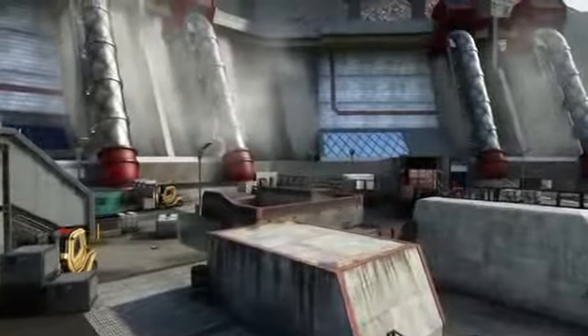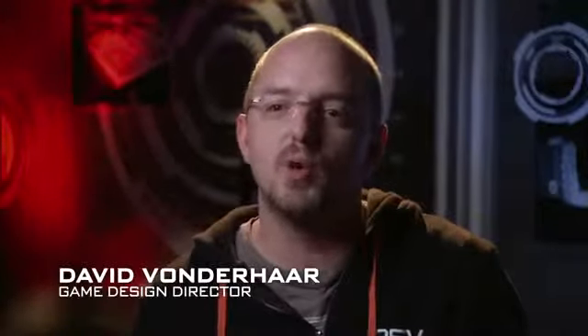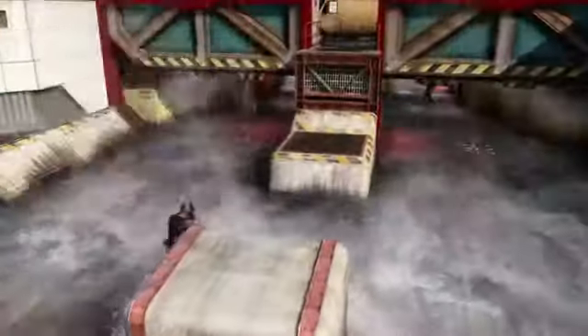Hydro is a large hydroelectric dam facility set in Pakistan. The map design is really focused on bottlenecks and choke points, but there's a twist. Hydro has a major spillway that will actually flood. A burst of water comes sweeping down the center of the map, and if you are in that path, you are dust.